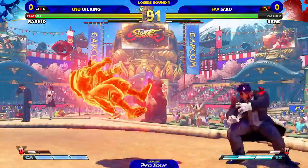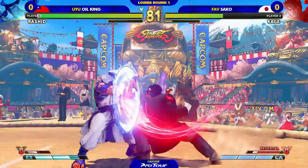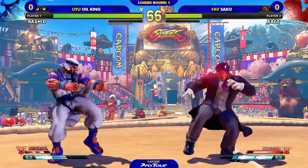A lot of the Kages, especially in this situation where Oil King has a lot of health, they use the V-Trigger tool early on just to try to get the knockdown for big damage. What's crazy is, even if he gets the mixup afterwards, it's not going to cause big damage. So you might as well wear him down a little bit and hold your V-Trigger. Wakeup EX DP from Oil King — not trying to deal with any of that. The air-to-air roundhouse puts himself in the corner. He doesn't really have the threat of the Raging Demon yet, so it's not as dangerous to V-Trigger too.